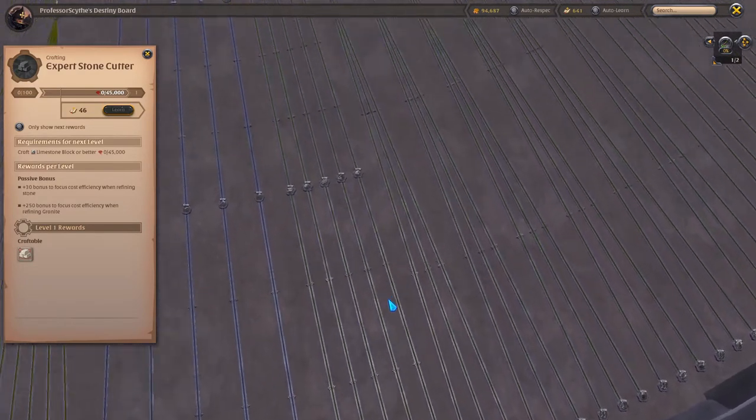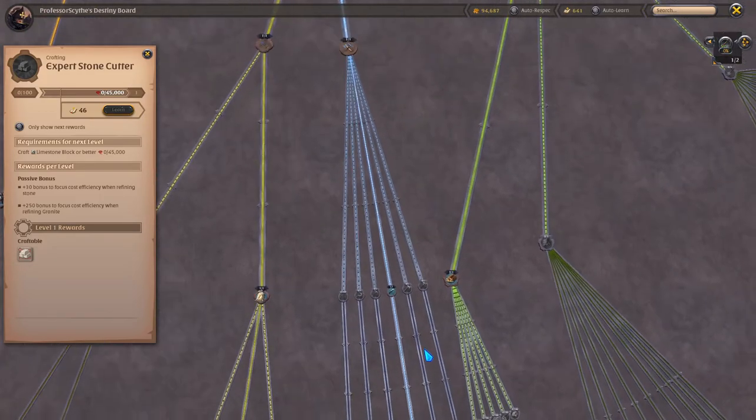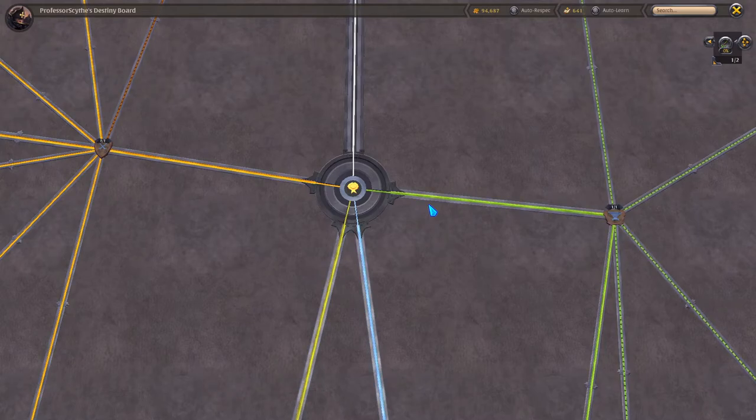That is everything we need to cover for the Destiny Board. I hope this video helped you understand how everything works on there. When you open the Destiny Board now, I hope it's not as confusing as it was before — it's really easy to read. The first time you come in, the way it's set up, it's not very user friendly and just looks weird how it's spread out everywhere. Hope you guys enjoyed the video — if you did, make sure to leave a like and subscribe and leave a comment, and I will see you guys in the next video.